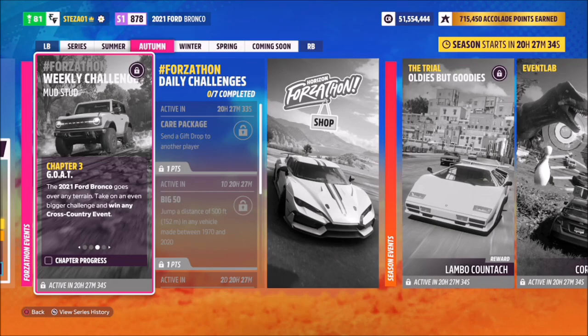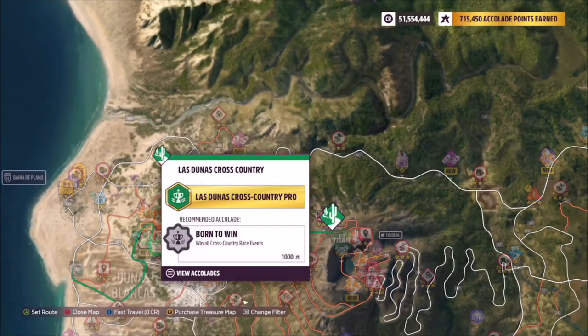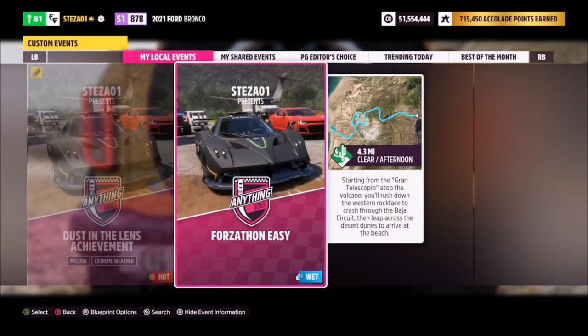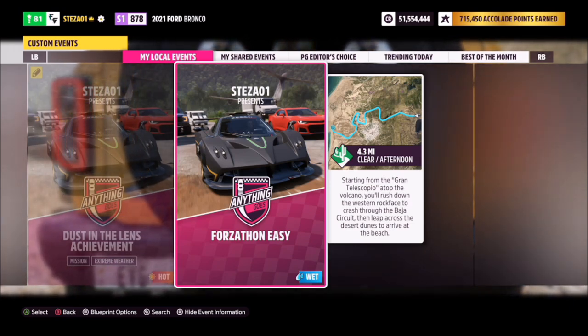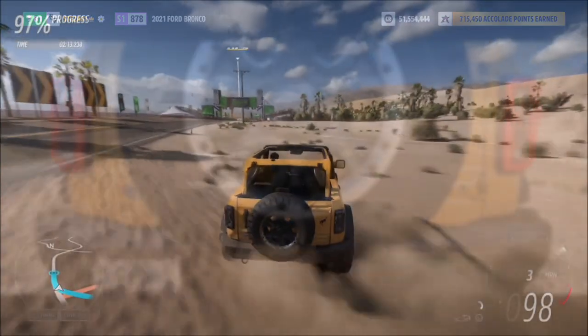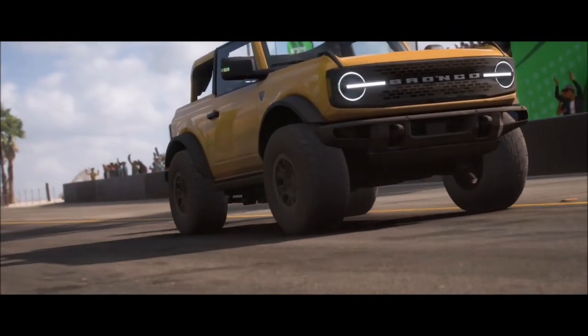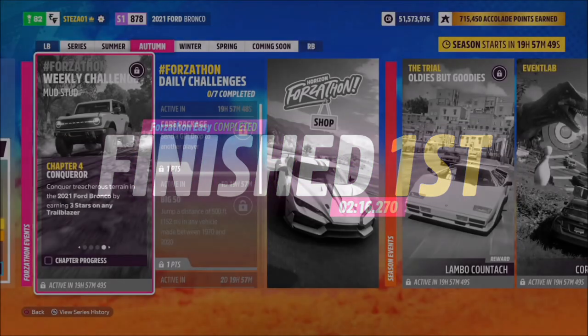The next challenge wants you to win any cross country event — either a lap race or a sprint. I went over to the Caldera volcano area where there is a cross country event called the Last Junas Cross Country. I've created a race called Forzathon Easy, share code is 751115542. The share codes weren't showing up on screen straight away, but this should take you just over two minutes — about two minutes fifteen seconds — so another quick and easy challenge.